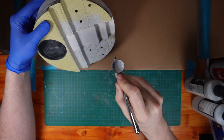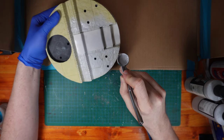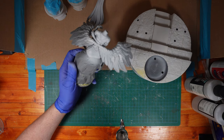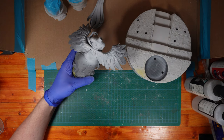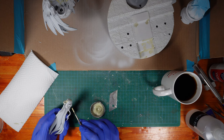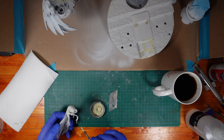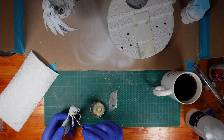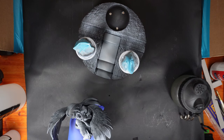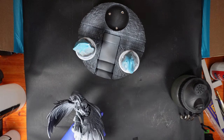I started out by priming everything in grey. Even though I'm going to be repriming it in black later on for a zenithal highlight, priming in grey first is a really good way of getting a uniform color on the model so I can see if I've missed any spots with my filling or sanding. Once I was sure the model was ready for paint, I primed it black and then gave it a zenithal highlight.